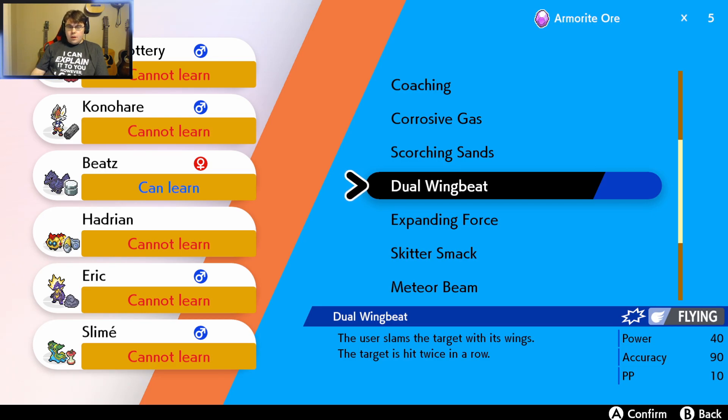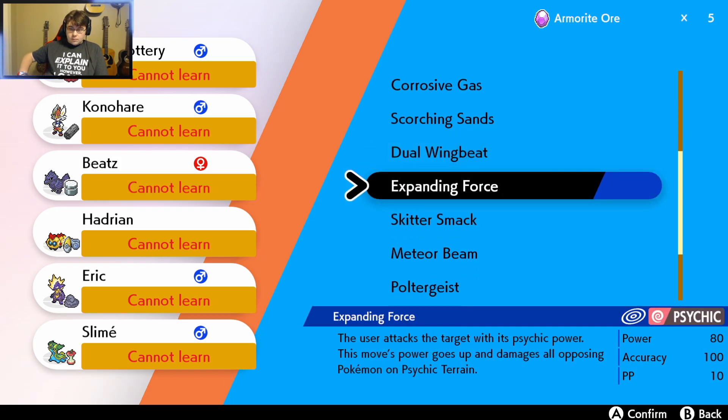Dual Wing Beat: the user slams the target with its wings. The target is hit twice in a row. That may actually be worth looking into. Expanding Force: the user attacks the target with psychic power — decent power too. This move's power goes up and damages all opposing Pokémon on Psychic Terrain.